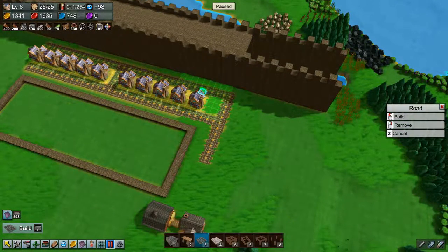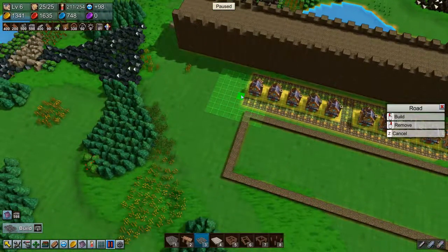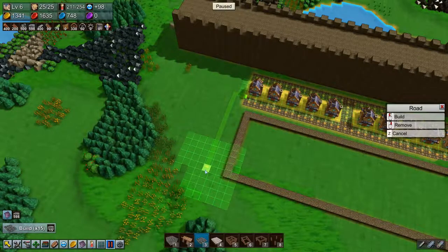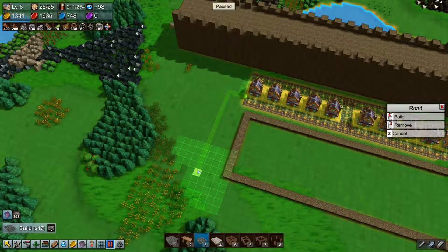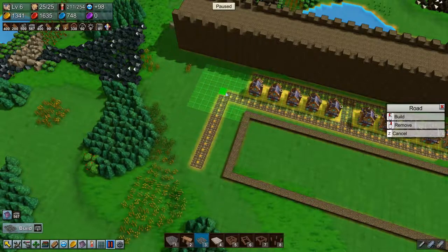We'll have maybe a bit of foliage here and stuff like that, and we'll do the same on the other side. But I want the keep to be a little bit wider, something like that I guess.